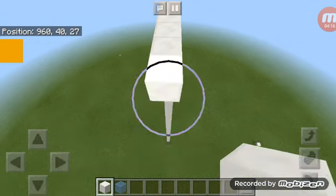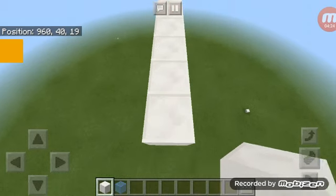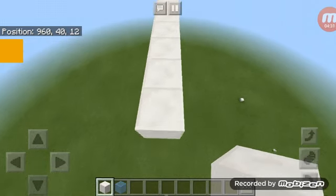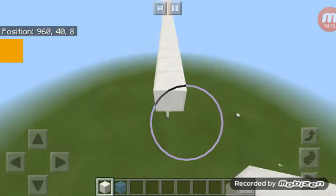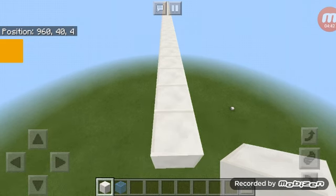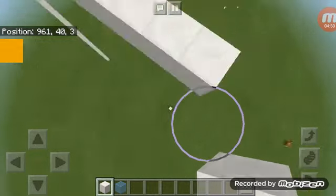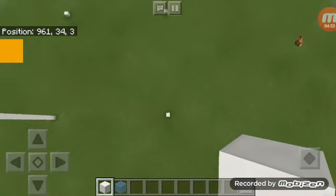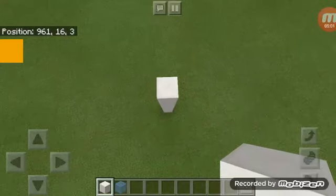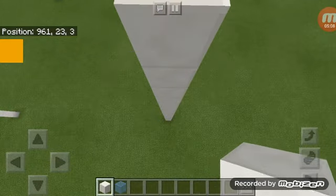Now we just take this over to where the third corner is, and then we will have our outline. There we go — that's at three, so now we can just connect that. And yeah.